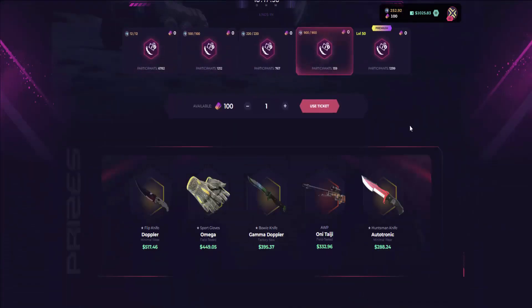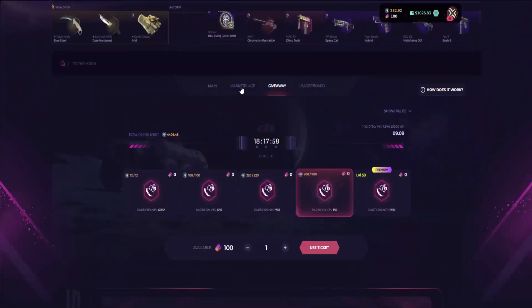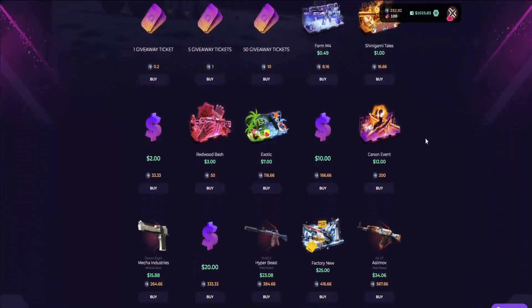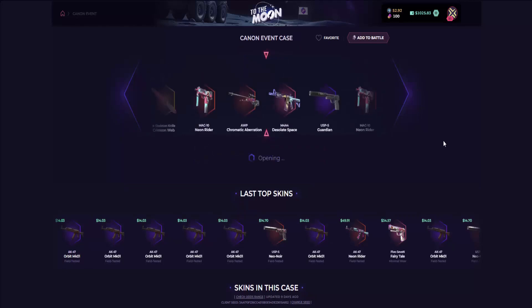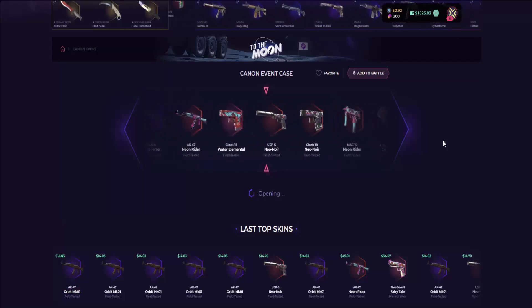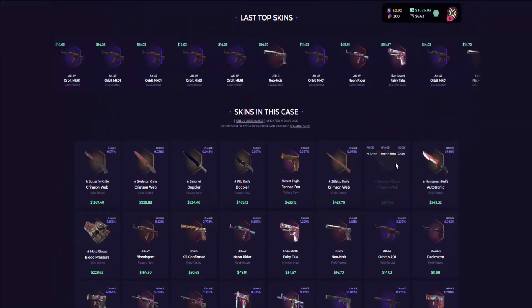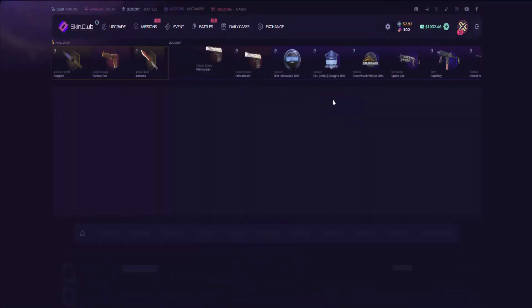As you can see here, you just claim your points and use them for a chance to get the Doppler knife, as well as spend your points to get some cases and giveaway tickets. Let's open the cannon event case and see what I get. We managed to get a Neon Rider — almost hit a knife, but I'll take that free 6 bucks.